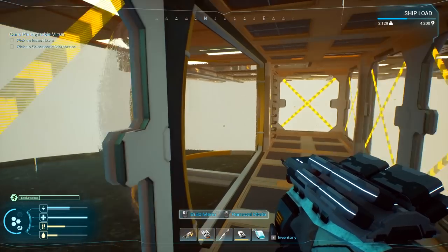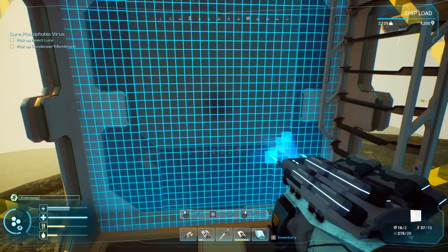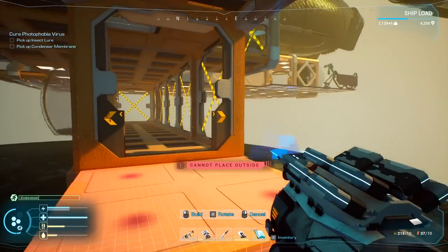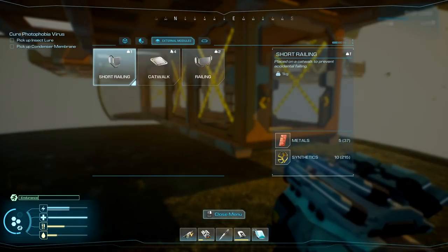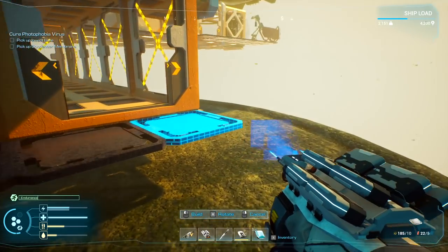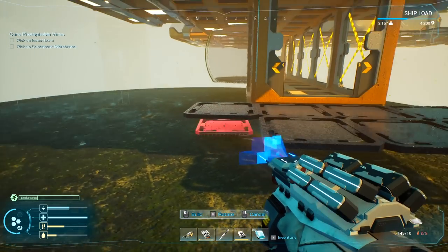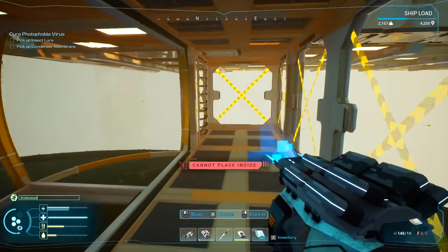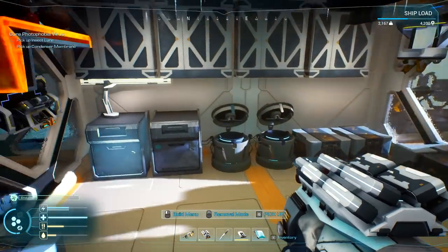This one goes right through to the other side so I think we'll have to put the door on the other side too. We're gonna get a door put in this. No floor here - so this needs to be a catwalk. Enough resources. Just need a little more. Get yourself off - actually surprised how easy it is. Need a battery.